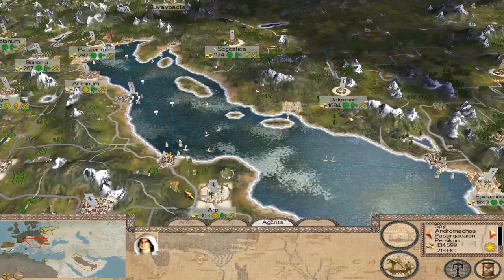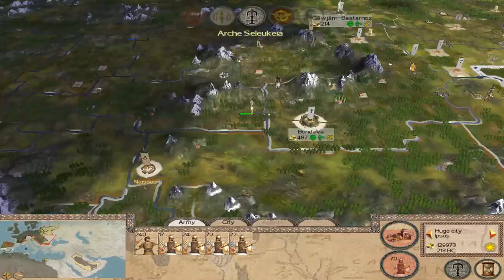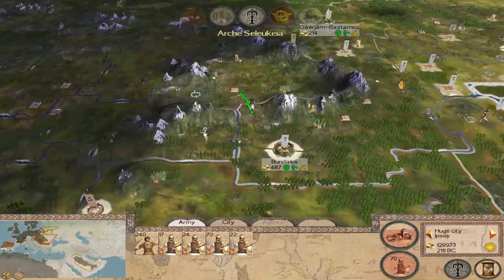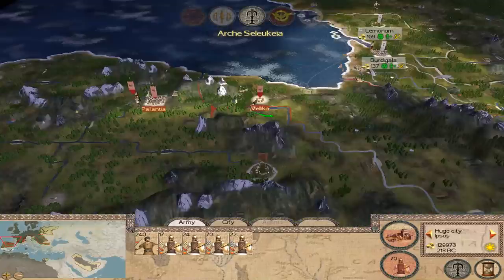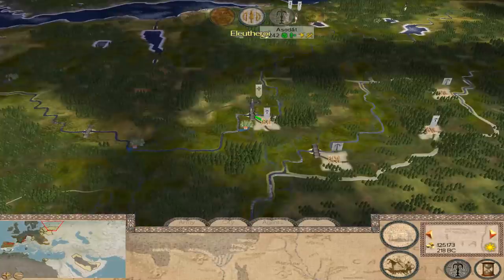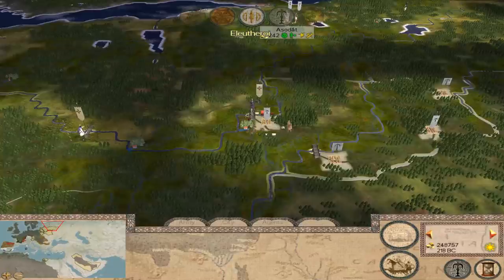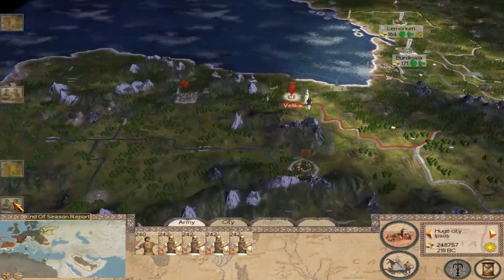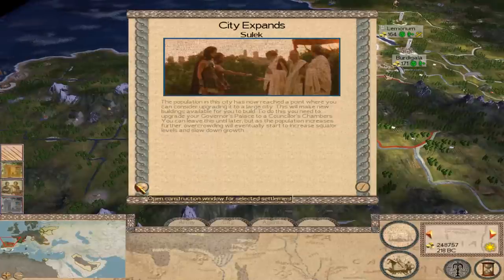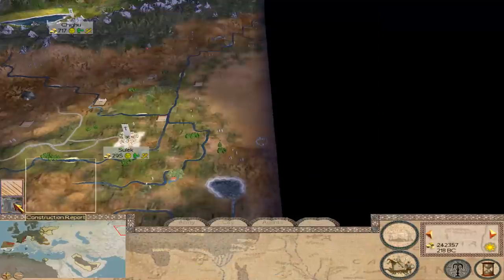Let's move on to the next turn. Let's retrain these guys. We found their other settlements — those Maritans, I don't know what they're called. I have to try not to forget about those guys.